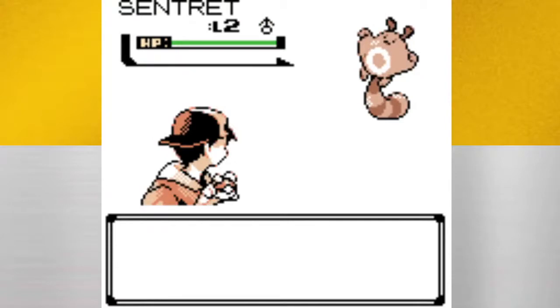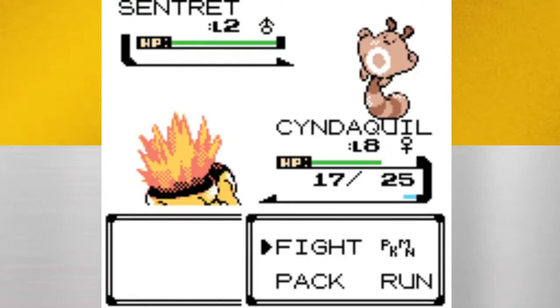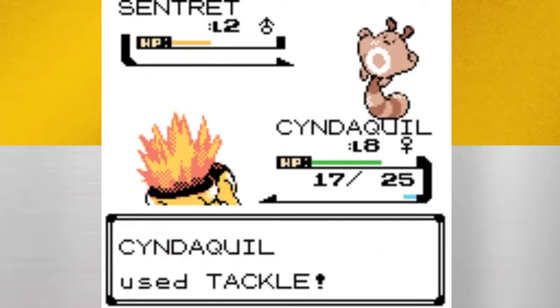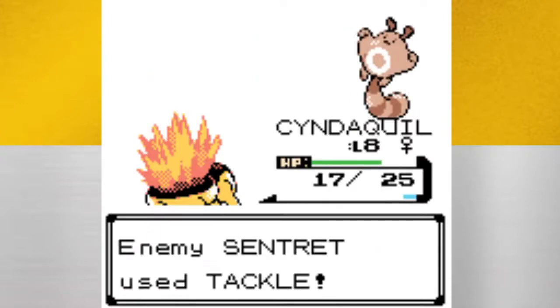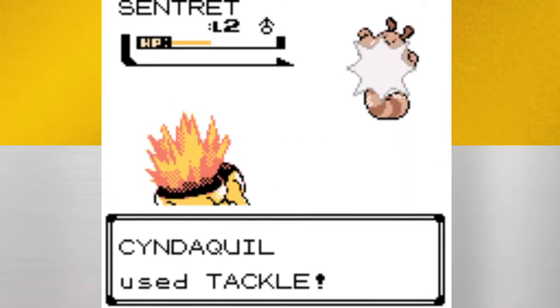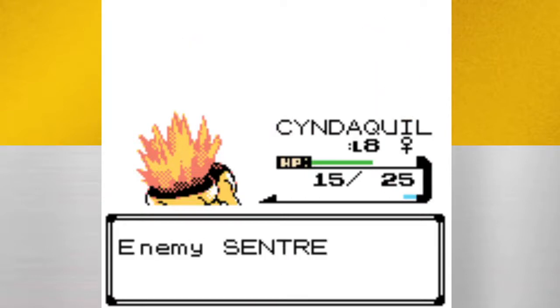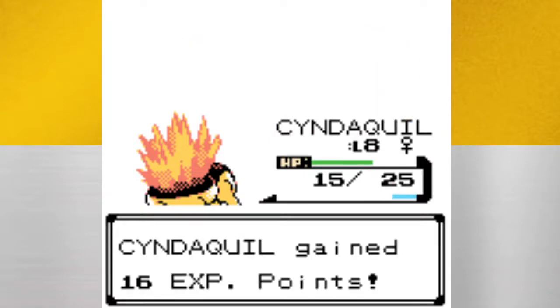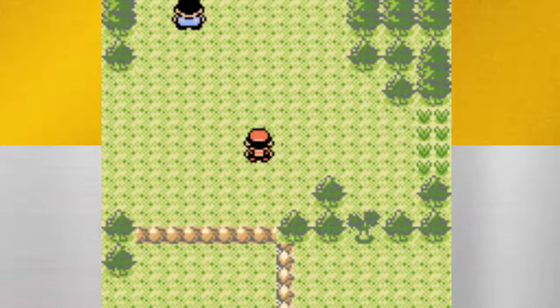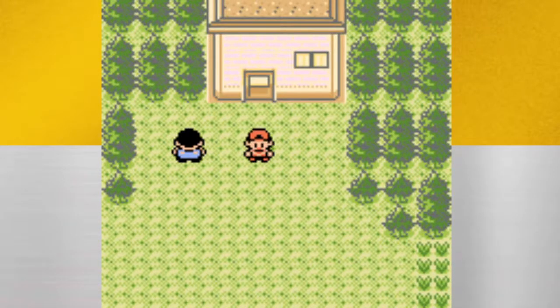Got some Sentrets to train off here — level two is going to be easy. First off is Sentret, a Normal type introduced in this game. He's okay. His fully evolved form is really fast and can hit kind of hard, but it doesn't get a lot of versatility. It's not the best, but it can be a good HM slave. HMs are some hidden moves you can use in the overworld — I'll be getting into more detail on those later.